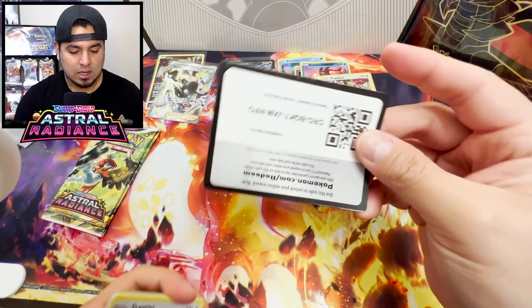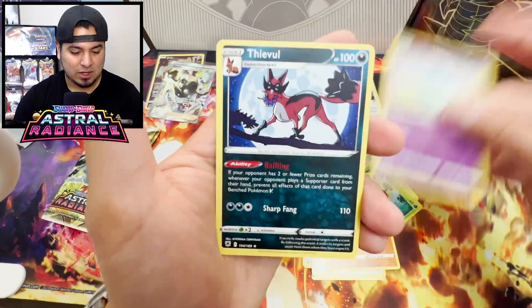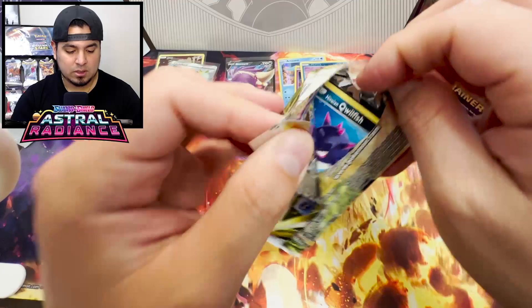I keep telling myself I need to finish Legends of Arceus. There's so many things - I got like 20 Pokemon left, I looked at it. But I still need to finish it because Scarlet and Violet drops next week. It's Togekiss. Thievul again? All right, if I get another non-holo Rare, that card's getting the rip.